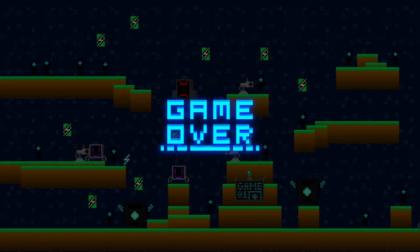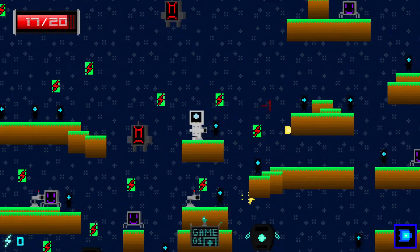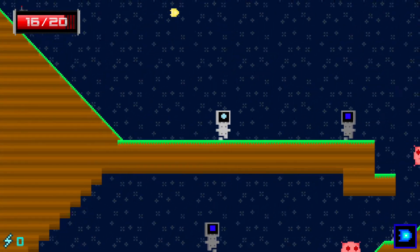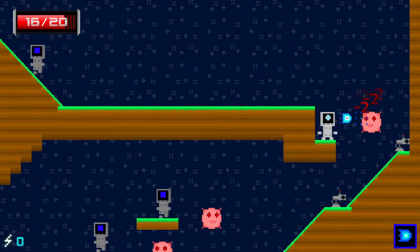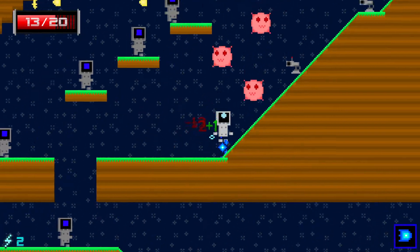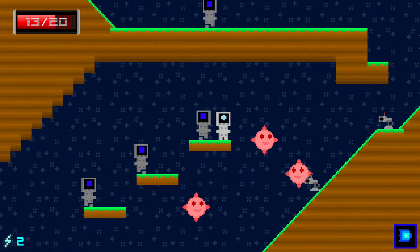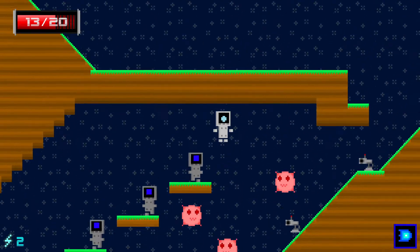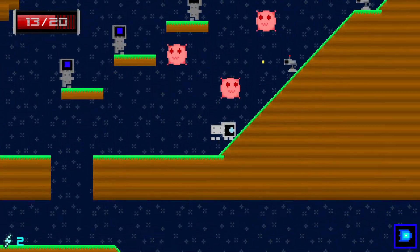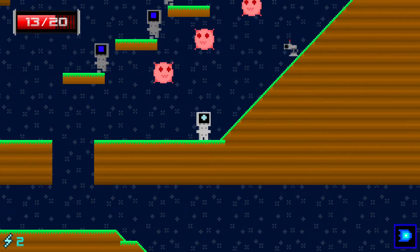There is one last feature I'd like to show, and for this we're going to go to a whole different room — the enemy room. I'm going to jump down and I'd like you to pay attention to my falling speed. Pretty standard right now. What would happen if I were to crouch while falling? As you saw, crouching while falling now makes you fall down faster.